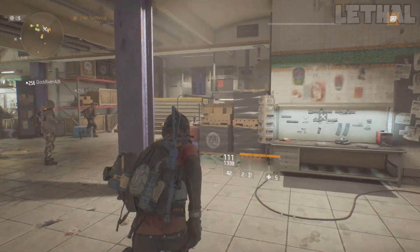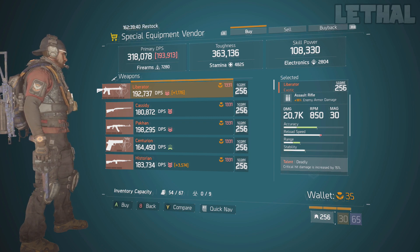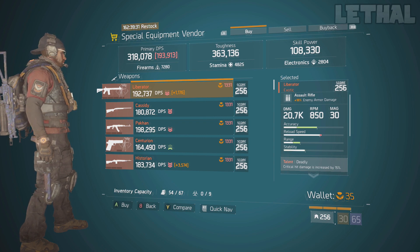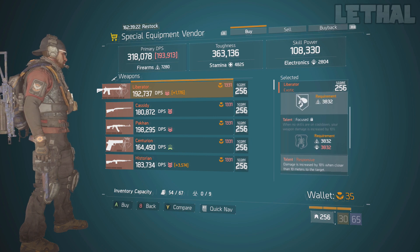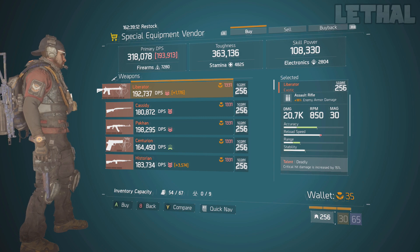Next we make our way to the special equipment vendor. The first thing to check out is this Liberator — it's actually really good. It comes with 18% enemy armor damage, which is on the low side, but if you're using it for Last Stand it gets normalized. The damage is 20.7k, and for talents it comes with Deadly, Focused, and Responsive — pretty much a god roll Liberator. The only thing to reroll is Focus; try to get Competent if you have enough electronics, or Unforgiving, and this will be a great weapon for PvP or PvE.